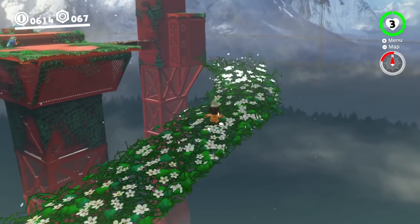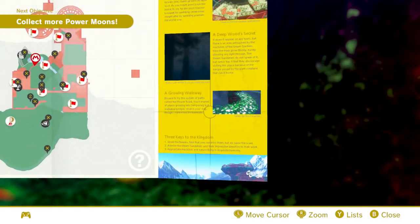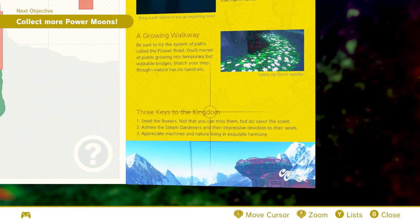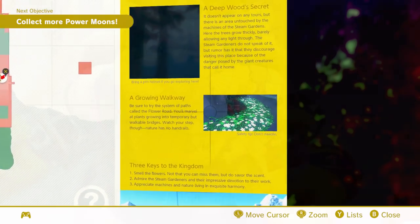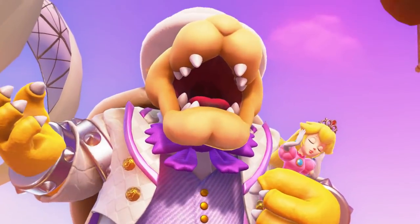Odyssey does what any sandbox game should — give us a heap of areas that feel different and fun to run around in. Atlas entries make everything seem like a real adventure, while segmented and brief interludes set the scene of Bowser attempting to marry Princess Peach against her will. The narrative yet again isn't the draw; it's the journey.